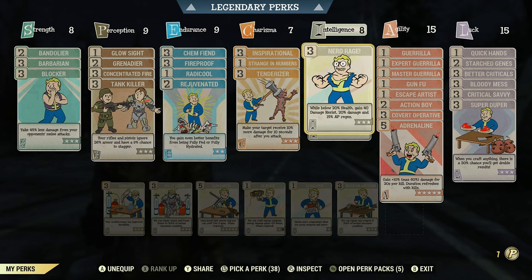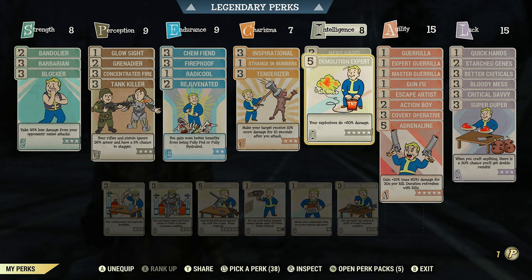In Intelligence, I run rank 3 in Nerd Rage — while below 20% health you gain 40 damage resistance, 20% more damage, and 15 AP regen. This is a bloody build so we're always below 20% health, so that extra damage and the bonuses from unyielding armor all tie together. I also run rank 5 in Demo Expert because I use explosive weapons. If you're not using explosive weapons, you can swap this out for Gunsmith or redistribute those points.